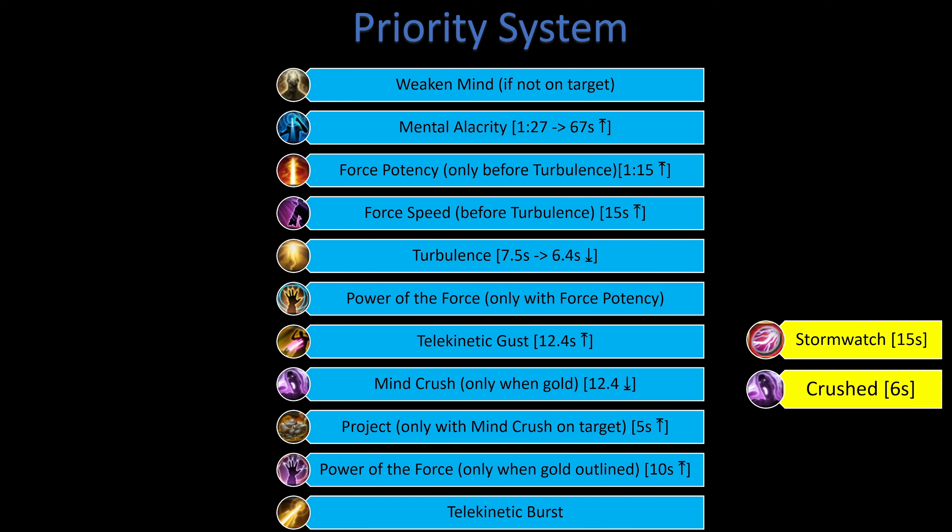This class functions on a priority system. Any ability in brackets is a decision point. Square brackets indicate cooldown timing; up arrows mean the cooldown starts at the beginning of activating the ability, down arrows mean it starts at the end. We're going to take this priority system and distill it down to a fixed rotation, giving up about 1000 DPS in the process, but it will help us learn the class. As we improve, we'll creep the priority system back in and recover that extra 1000 DPS.